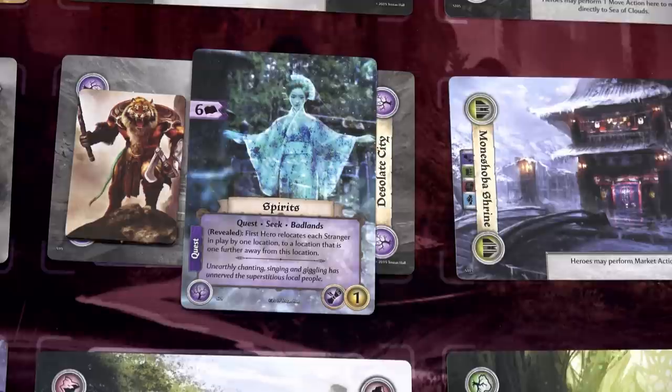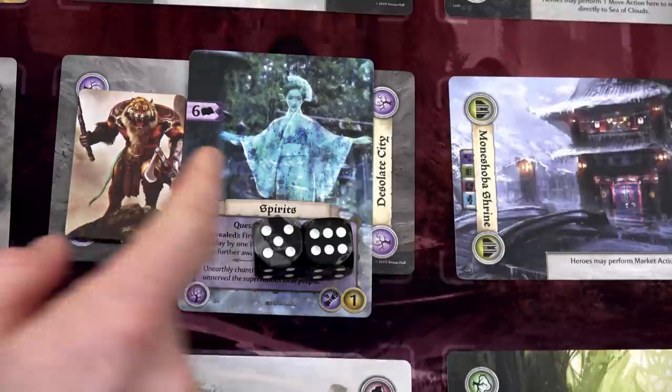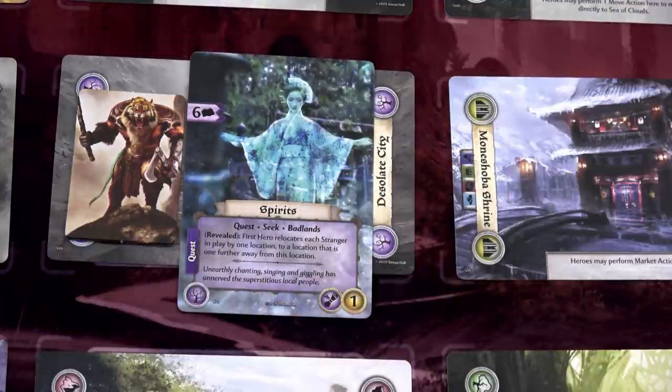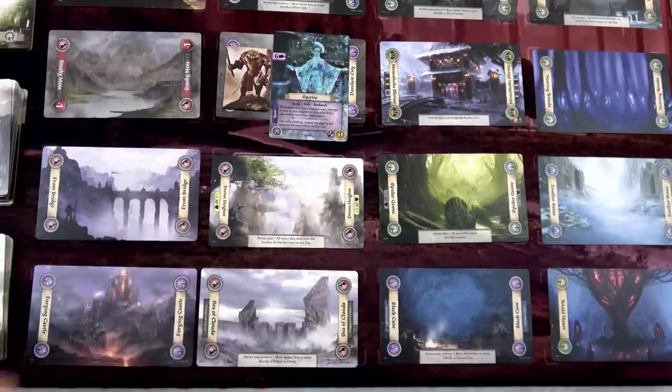In order to conquer the Spirits quest, we need to do a study test. Our study is two, so we'll be rolling two dice trying to get fives and sixes. I'd have to get six successes with only two dice - I don't think that's going to happen. So as much as I'd love to get that Badlands card, I don't think I'm smart enough right now. I'm going to leave this quest here - since it's a quest, you don't have to do the encounter.